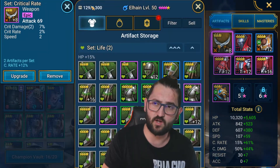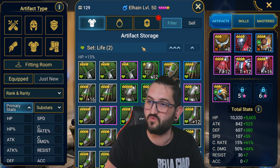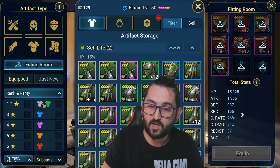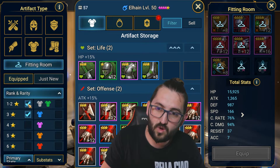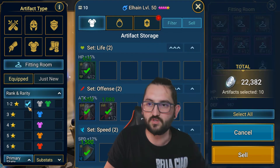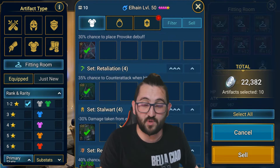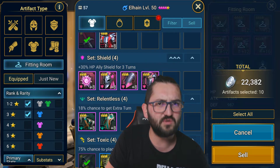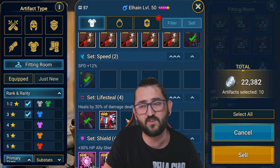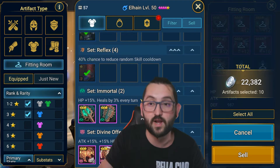If you're grinding a lot, your gear vault fills up and you're short on silver. What I do is go to filter, click rank and rarity, select one and two stars — and sell everything. If you don't want to sell three-stars, undo those and just sell ones and twos. Even three-stars you might sell, but keep relentless pieces and shield set pieces since those can still be useful.